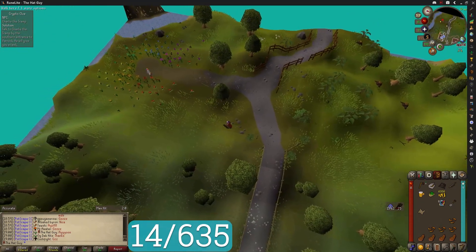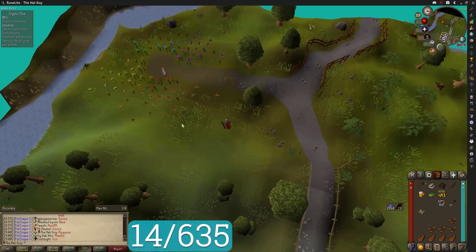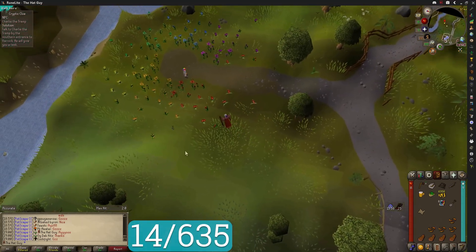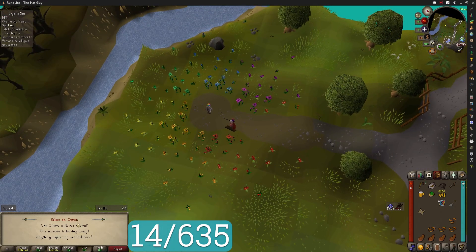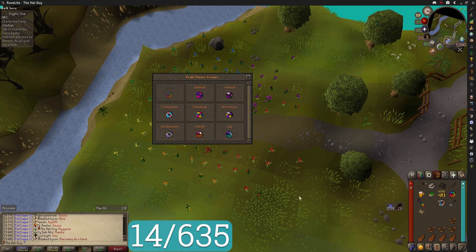Before I get started mining, there's something I forgot - it's a nice quick and easy hat. Not too long ago, Jagex held a pride event where you can get one of these flower crowns. You can switch it to a bunch of different other crowns. I think it's really cool that they are showing their support, but for me this is nine free hats. And this is all of them right here.